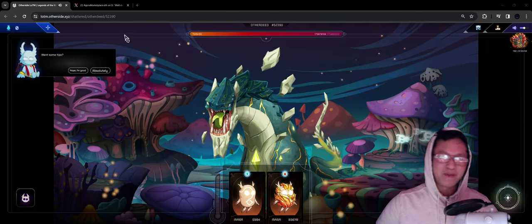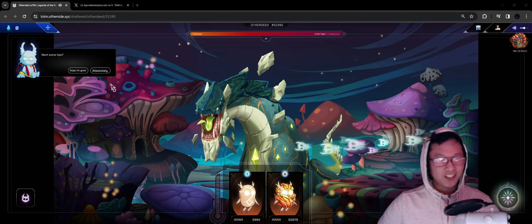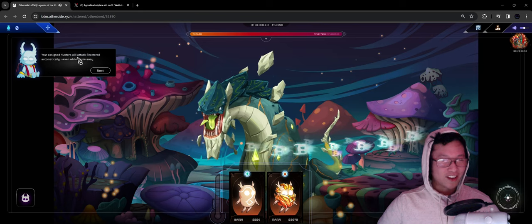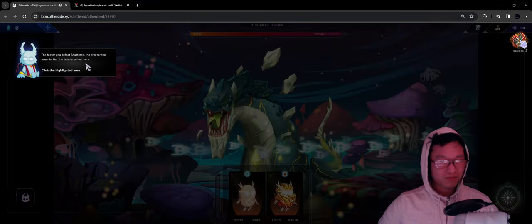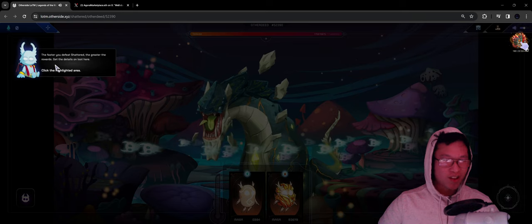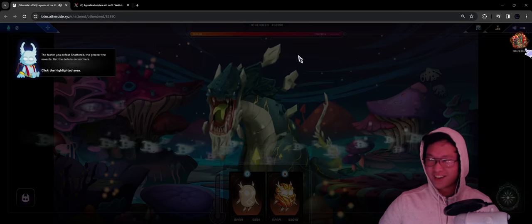Want some tips? Maybe we'll take a look at that, because I know I didn't record that in the first place. Sure, let's absolutely — your assigned hunters will attack shattered automatically, even while you're away. The faster you defeat shattered, the greater the rewards. Get the details on loot here, click the highlighted area.